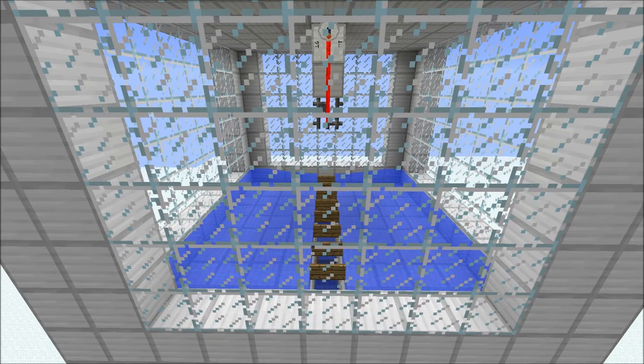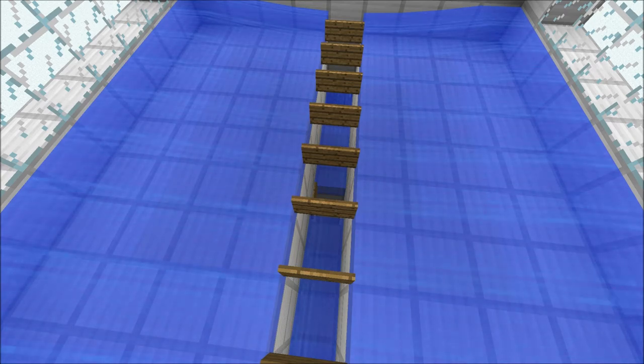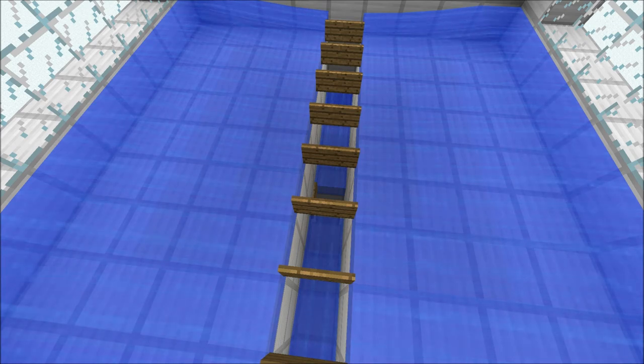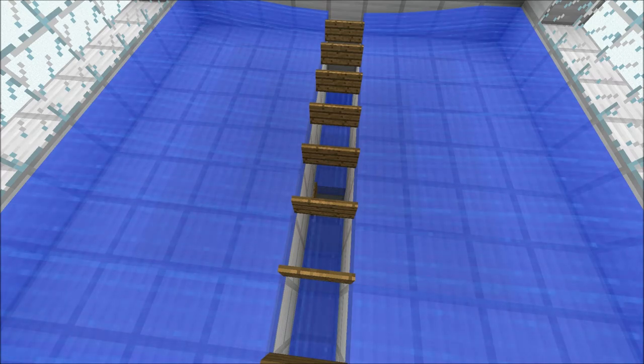Instead of pistons I use water currents to push the mobs. This is obviously far cheaper and a lot easier to do. I use two separate tiers of water to push the mobs in each direction. The first pushes the mobs into the centre along the width of the farm and the second pushes them into the absolute centre. If you try to push the mobs into the centre without doing this they will take too long to go through the gap and a load of mobs will build up.